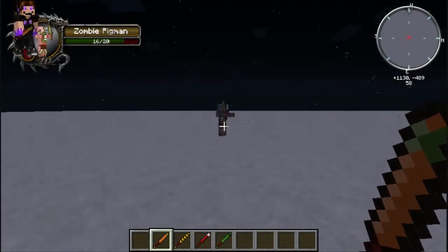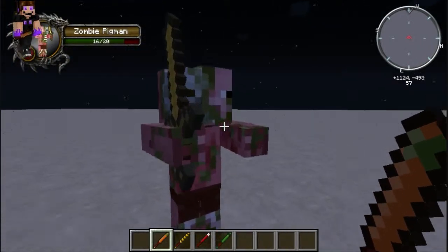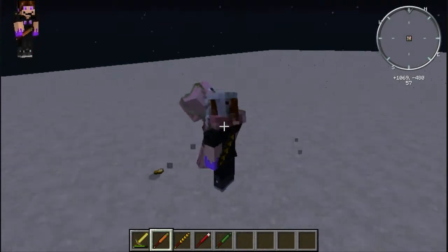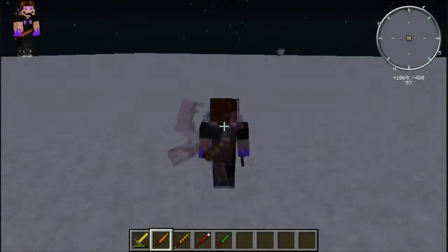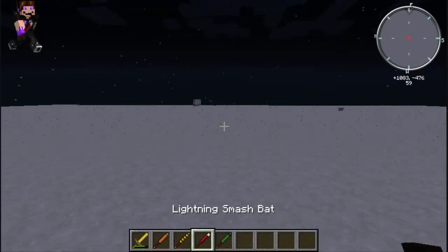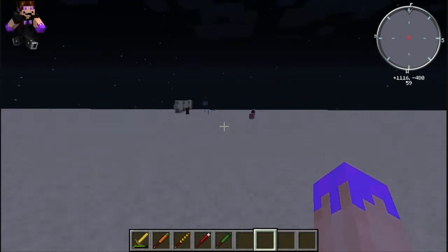For the Riding Smash Bat I want to test it on the zombie pig man. Hello sir, I'm sorry I have to hit you with the bat now. As you can see, we are riding on him as he dies. You can do this with any mob as far as I have tested.